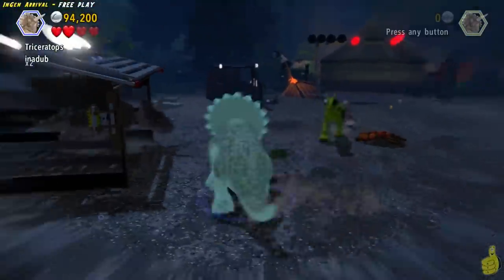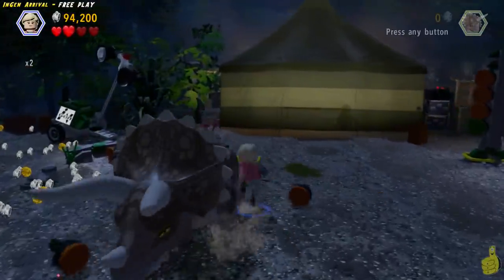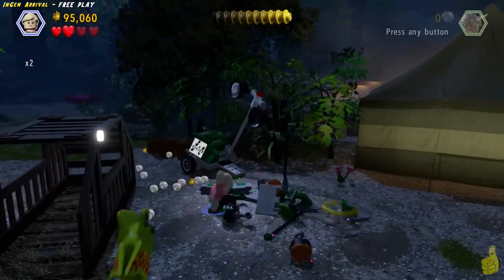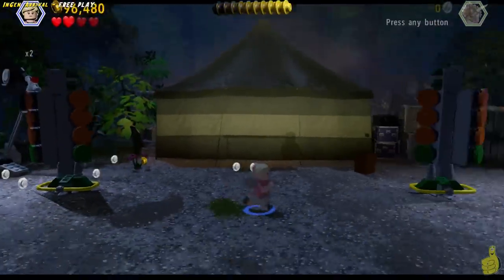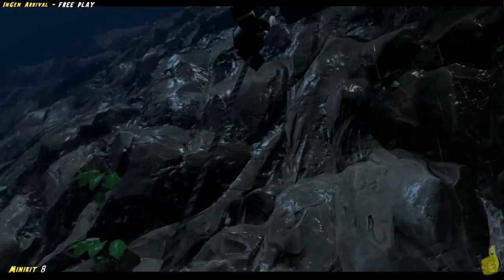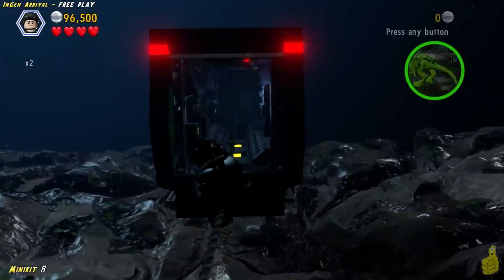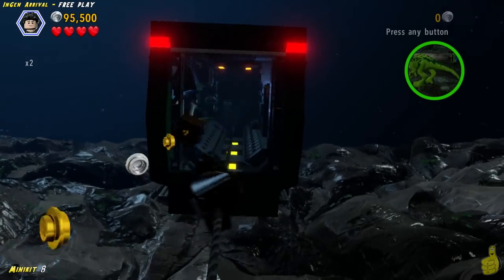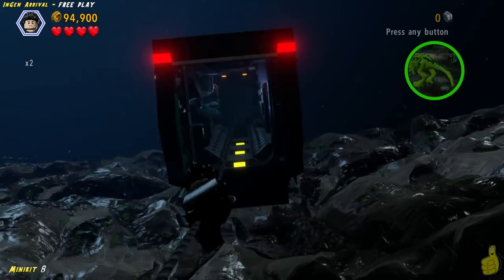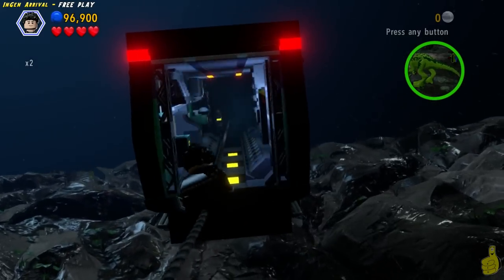We go ahead and switch to the other character because we need to break open the left-hand side here — we already broke open the right-hand side. We break open the left and build up the pieces, which cues a short little scene. It'll just take us right into the next section. Right off the bat, you find yourself as Ian hanging on a rope, and there is a series of studs that comes on the left-hand side. There's actually a chair that comes first, then the studs — but make sure you are ready because that minikit is a falling one.